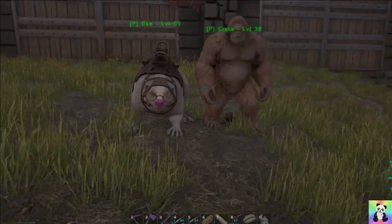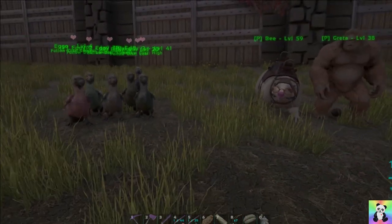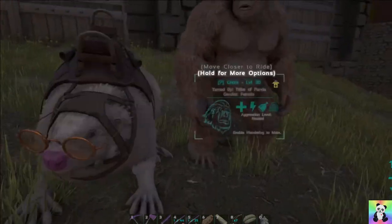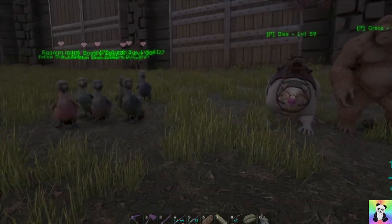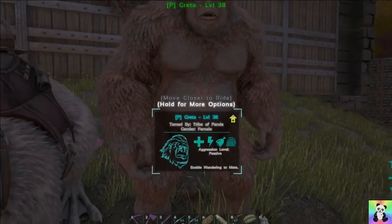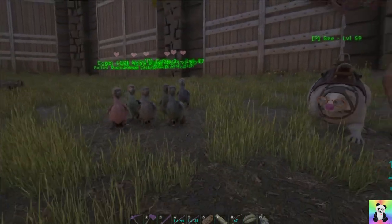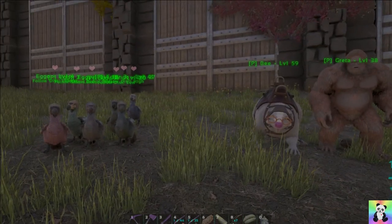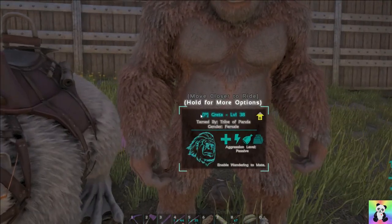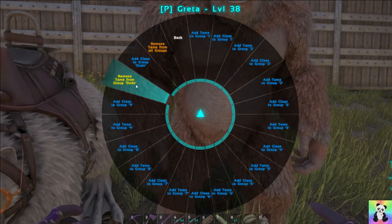She's on neutral at the minute and the dodos are on passive. I go ahead and whistle neutral — dodos neutral, Greta neutral. Whistle passive — Greta is passive, B is neutral, dodos are passive. So hopefully I've explained that part. Let's go ahead and remove Greta — 'Remove Tame from Group Dodo'.